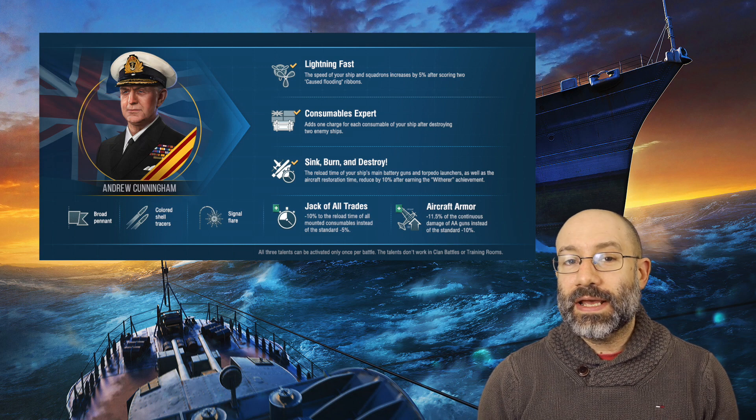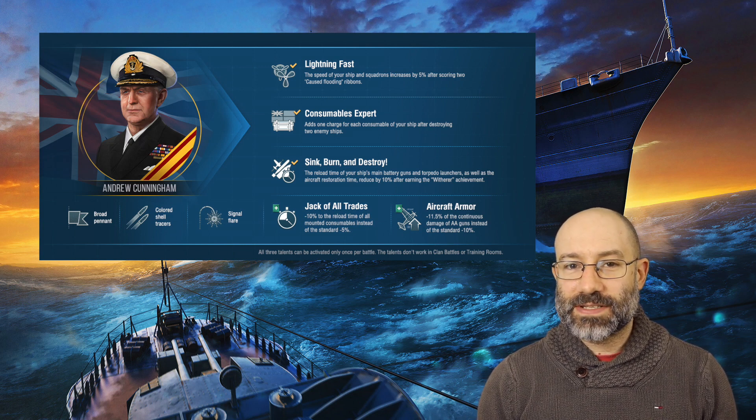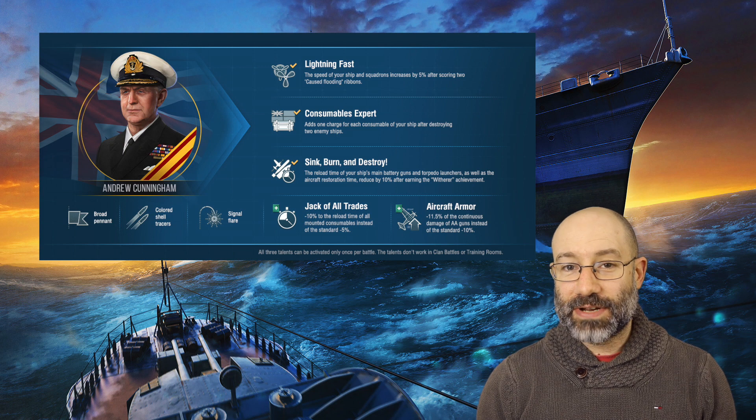Cunningham also has three talents. Lightning Fast increases the speed of your ship and squadrons by 5% after getting two flooding ribbons. Consumables Expert adds one charge of every consumable when you get two kills. Sink Burn Destroy reduces the reload of your main battery and torpedoes by 10% when you get the Witherer achievement. These skills make Cunningham useful on many ships including the British carriers, heavy cruisers, destroyers and battleships.